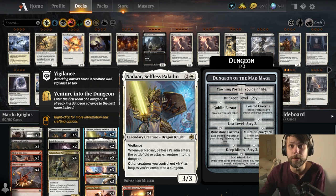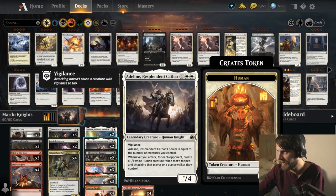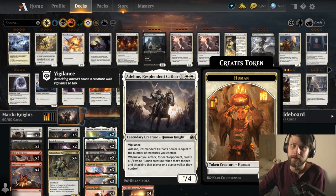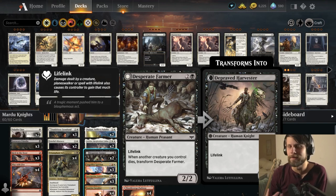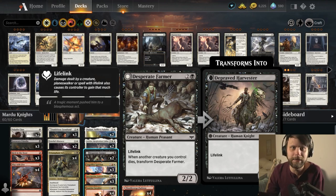That's actually a really nice little bonus to this list - being able to venture through the dungeon. Adalyn, Resplendent Cathar, one of the best knights in standard right now. Vigilance for three mana, it's an X for X being however many creatures you control, so that actually can get very, very big very quickly. Desperate Farmer feels a little bit fillery - it's a three mana two-two with lifelink. On the reverse side, it is a four-three with lifelink and that four damage with lifelink can really get us out of some sticky situations.